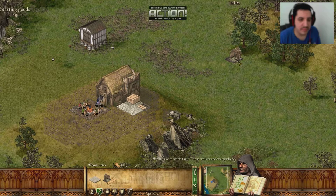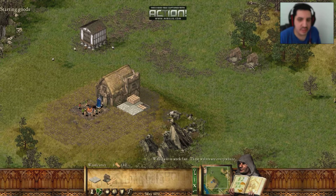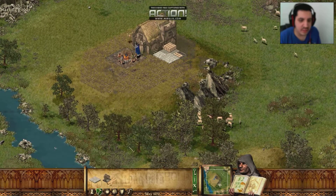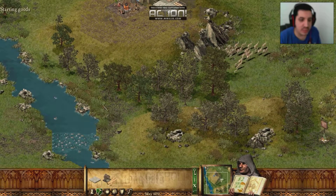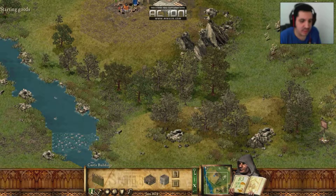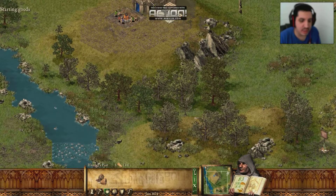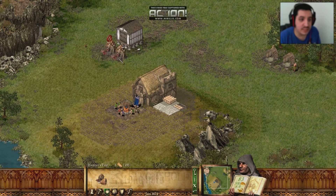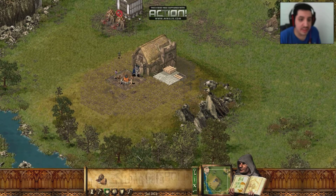I'm going to put the woodcutters here. That'll do just fine — that way it's not too close to the wolves. Then I'm going to need to make up a hunter's post near the granary to keep a steady food supply going. That's good.